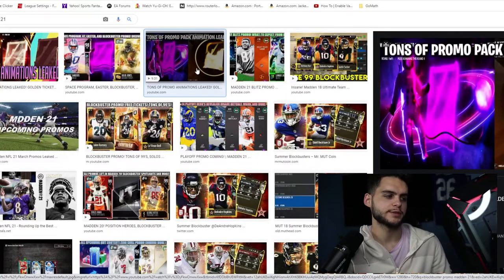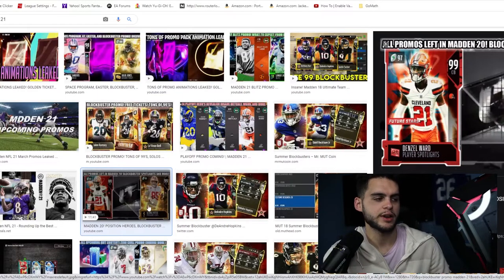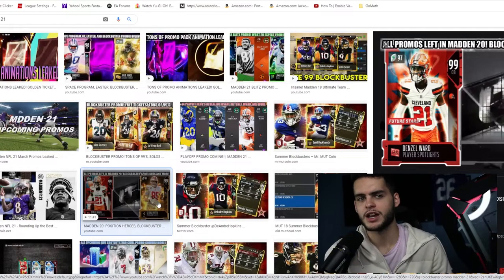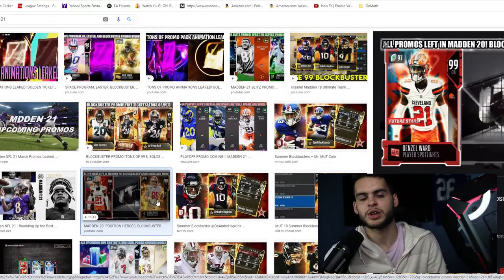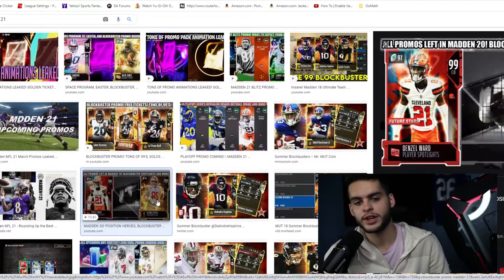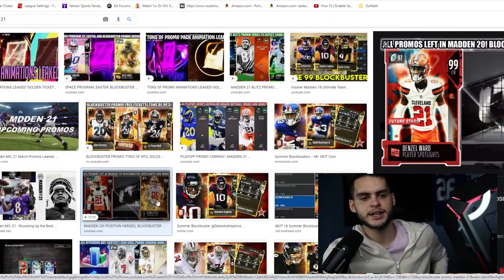The final promo I want to talk about is Program Stars, also known as Player Spotlights. You can see Denzel Ward and George Kittle right here. What Program Stars essentially did was find one player from every promo during the year — the meta player from that time — and give him a 99 end-game card. So for example, when Lamar Jackson got that 89 overall 90-speed quarterback during the Superstar MVP promo, they'd later give him a 99 overall Program Stars card with 'Superstar MVP' on the back. Same with Bo Jackson getting a 99 overall Zero Chill card. It's a really cool concept.